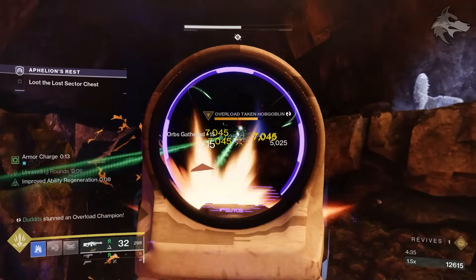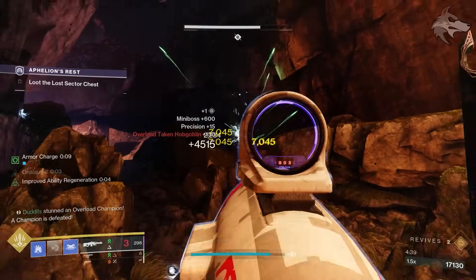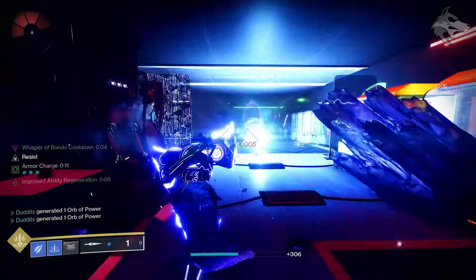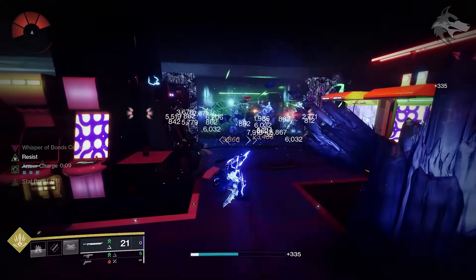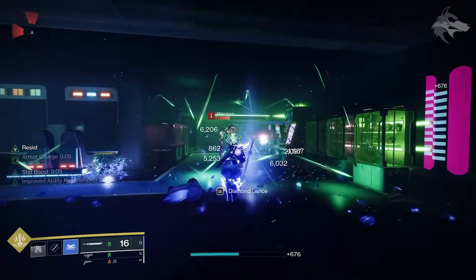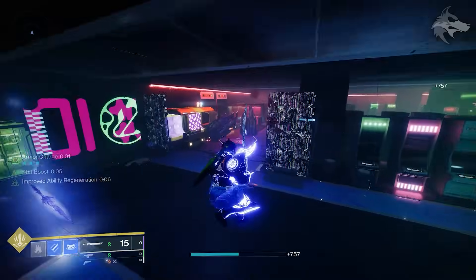Hitting targets that are frozen with unravelling rounds is a bit of a double whammy, allowing us to deal with tanky targets, champions and groups of enemies much easier. Again there are plenty of other strand weapons, including things like Dragon's Call sickle or primary weapons. Between freezing groups of enemies, shattering stasis crystals, the diamond lances we're getting, and the bonuses for weapons, we're getting quite a few benefits simultaneously.